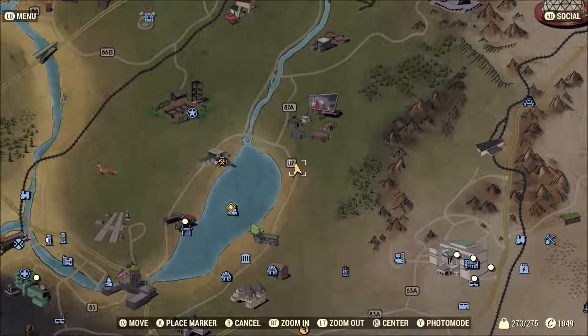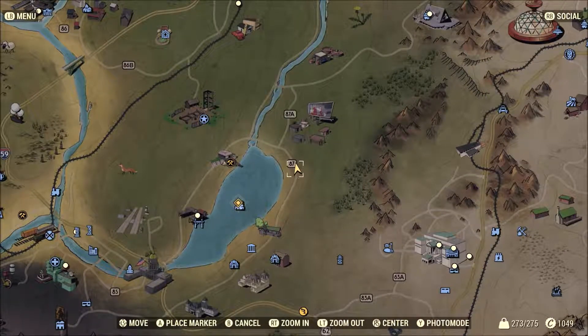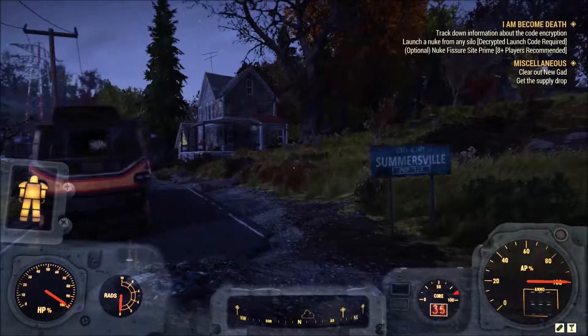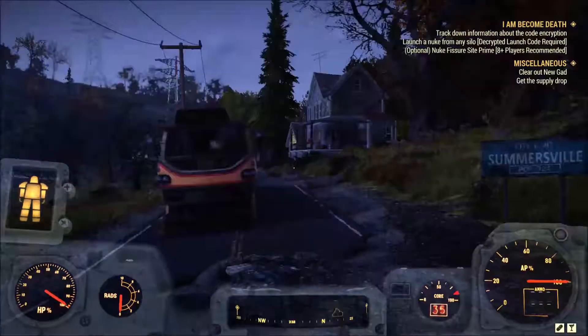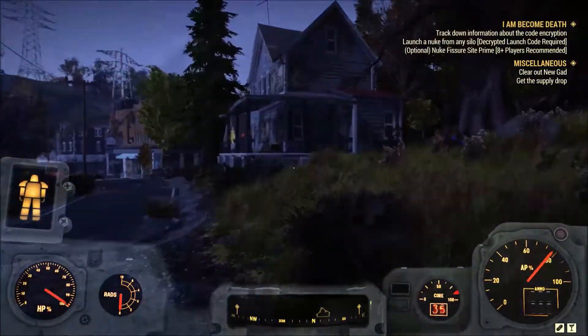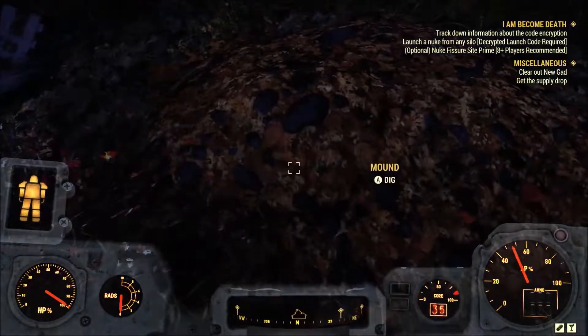Alright guys, so here's forest map number 9. This is going to be our last forest map treasure, and it's going to be right here on this area of the map. Here's the picture of the treasure map. What you're going to want to do is just run straight through here — it's fairly easy — and the mound is going to be right here.